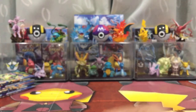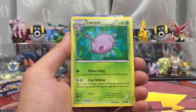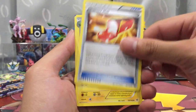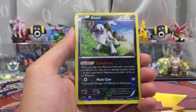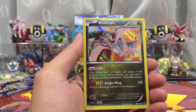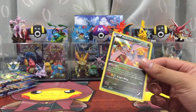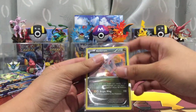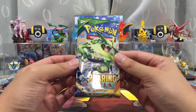Pack ten: Sharpedo, Dratini, Kaskoon, Hawlucha, Wingo, Trainer Mel, Manetric, Double Dragon Energy, Reverse Holo Ray — it's an Absol — and a Reshiram. We keep pulling the exact same holos from this set. It's like there aren't that many holo or regular rares in this set.